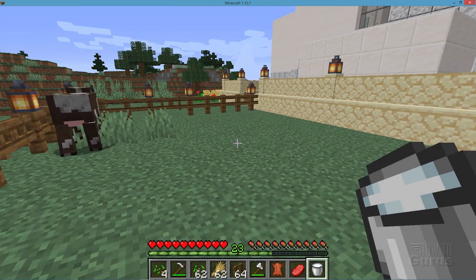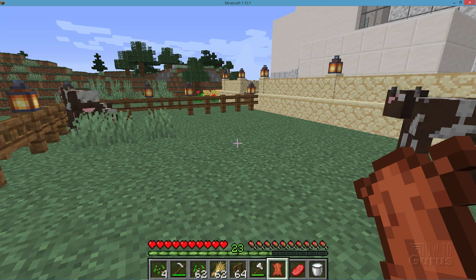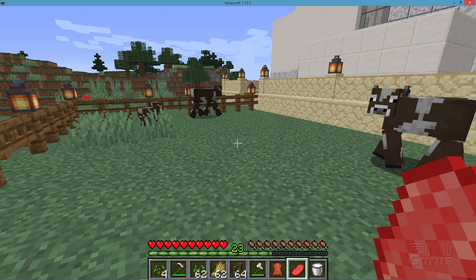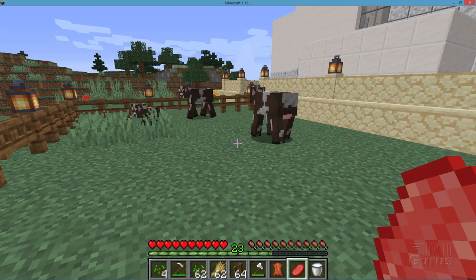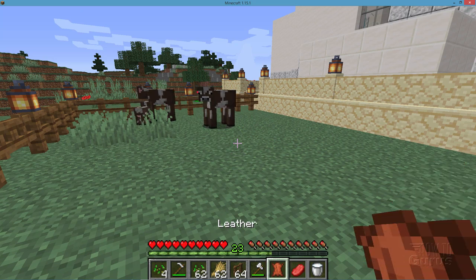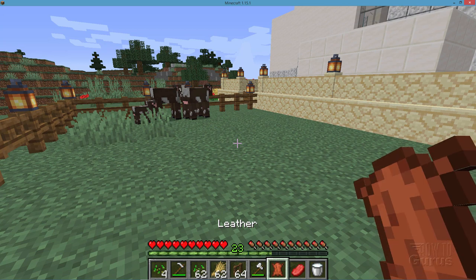Just right-click on a cow with a bucket and you can get a milk bucket. You can use that for a lot of recipes. That's just an empty bucket — right-click on your cow. Once we harvest our cow, we'll hopefully get some leather, and we'll also get some raw beef, which is also a great food source. Just toss it into a furnace and cook that for cooked beef. So these are the three things you can get from cows: the leather, the raw beef, and the milk bucket.